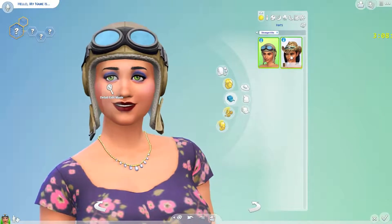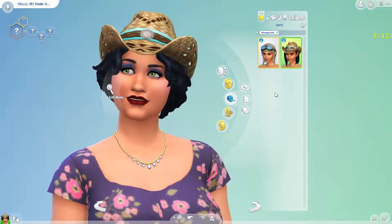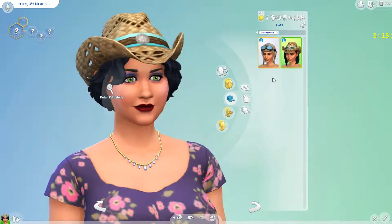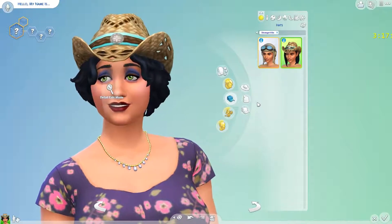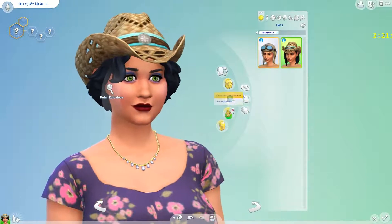There's supposed to be a guy who crashed the other airplane and he's actually around there. And then a cowboy or cowgirl hat — which I guess makes sense since the town is in the desert.